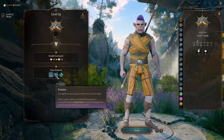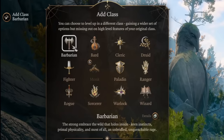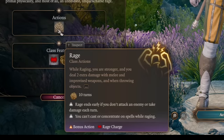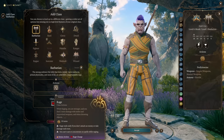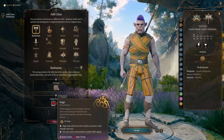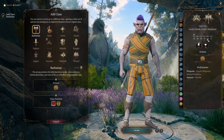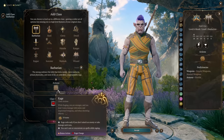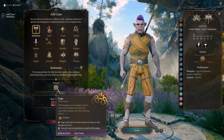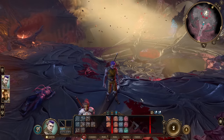Many players multiclass into Barbarian to get Rage, which adds +2 damage with melee and improvised weapons — basically our hands. But that's not a big deal, because we already have 18 Strength from Tavern Brawler doing a lot of damage. Going Barbarian means losing feats that could round up or increase Strength further. Additionally, Rage costs your bonus action, which is the action you need to use Flurry of Blows — and you want to use those as much as possible.